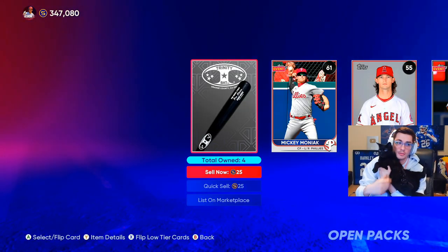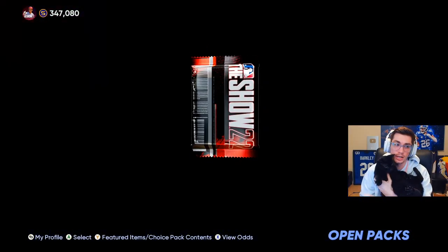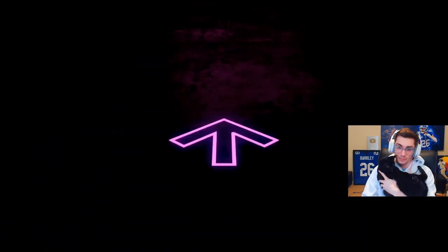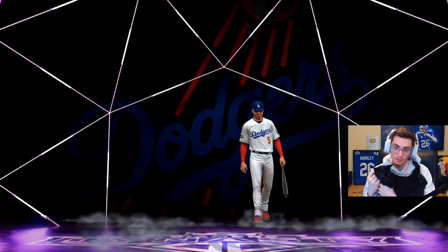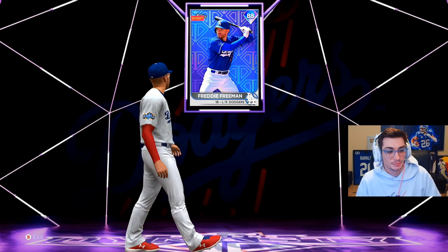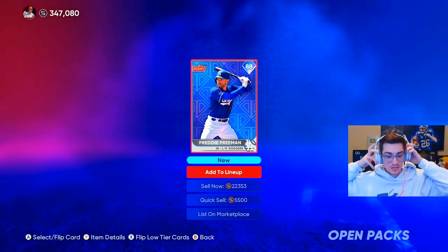All right cat, we want Mike Trout — give me one pack. Diamond! All right, it's the cat pack. It's purple — my disappointment is immeasurable and my day is ruined. It's Freddie Freeman — you are redeemed! Not bad, not bad. Freeman — he's 22k, that's not horrible.